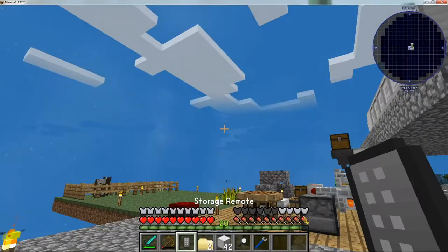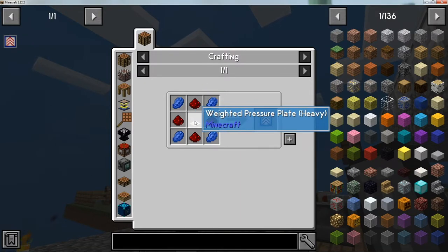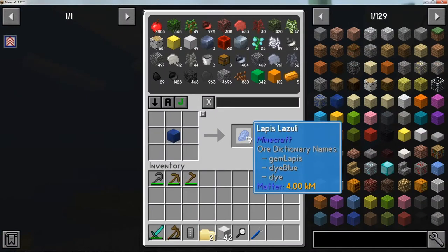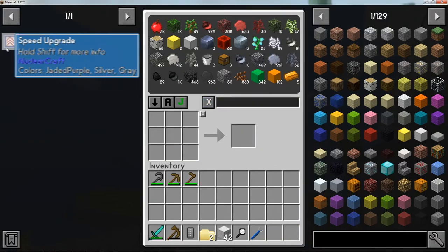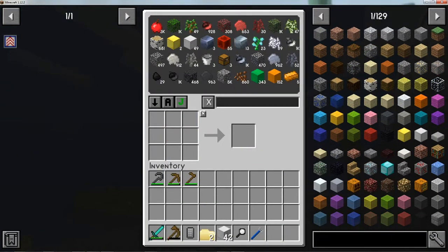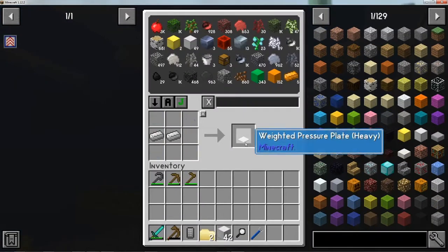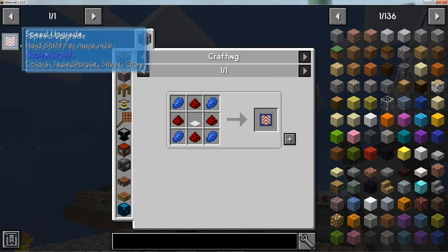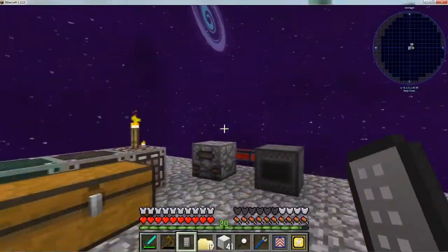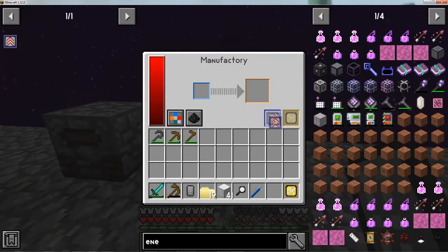Next achievement is the speed upgrade: needs lapis, redstone, and weighted pressure plates — fairly simple. Make yourself lapis blocks, get the redstone, craft the weighted pressure plates, and build the speed upgrade. Since we've made both the energy and speed upgrades, we might as well install them into the machine right now.